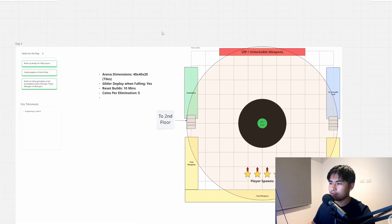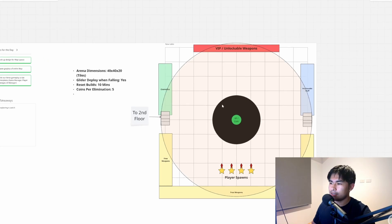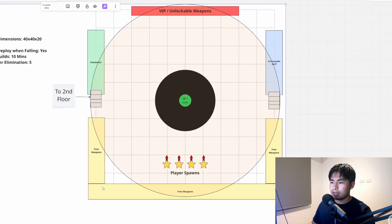Today's pretty straightforward — all we did was kind of a gray box and lay out how the actual map is gonna be. As you can see, this is the lobby area of the map, but this is what I came up with.